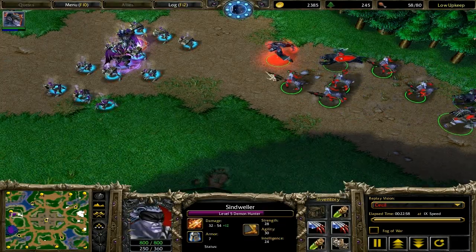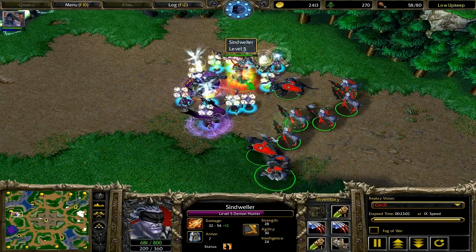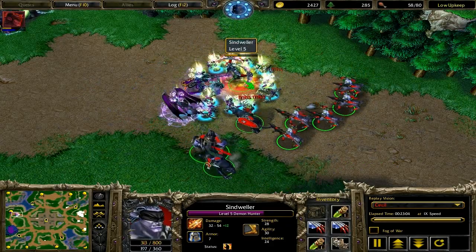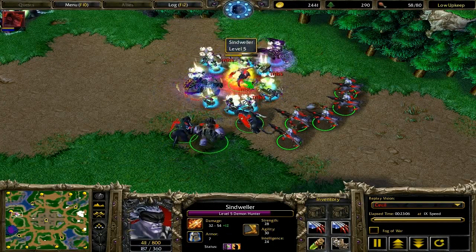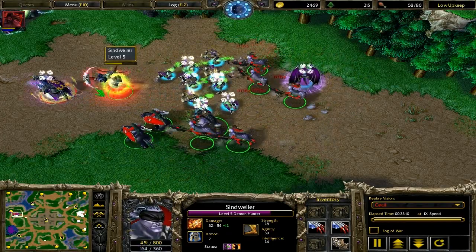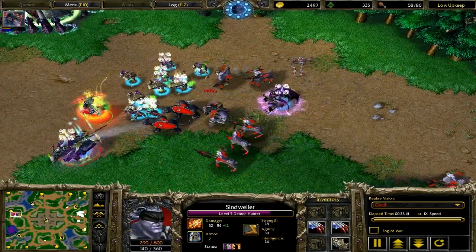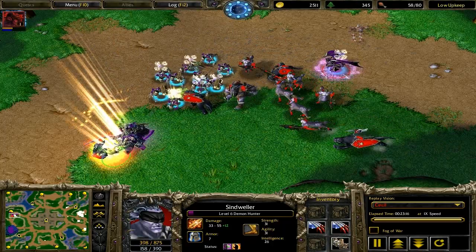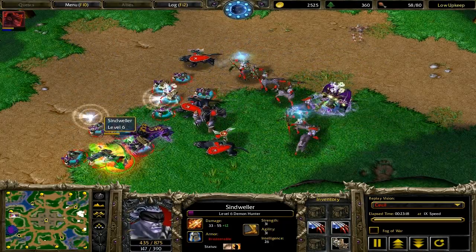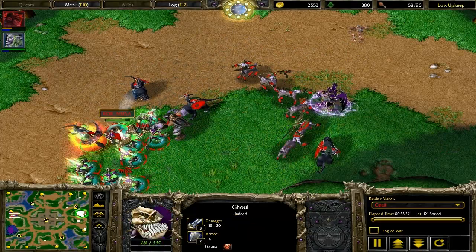Here's the main battle right here — pay close attention. My demon hunter is being surrounded. He's going to try to kill the demon hunter there, but using some potions and using rejuvenation, here's where you see how a single demon hunter can totally level an army. Death Knight's on the run — take that out. I'm at level 6. What sucks is that I couldn't get Metamorphosis; I was out of mana.